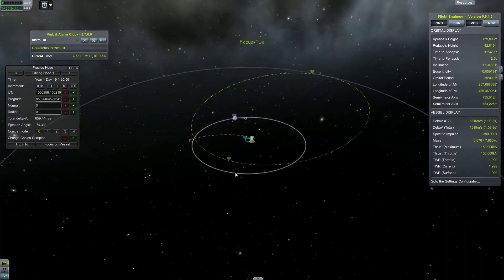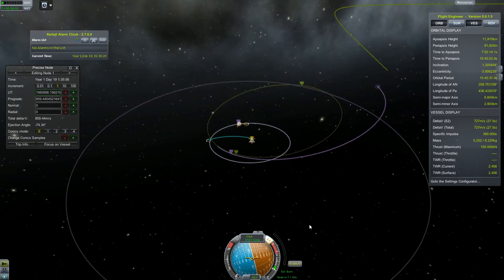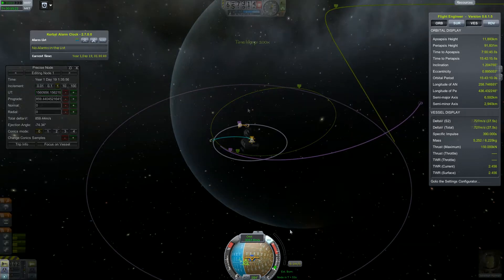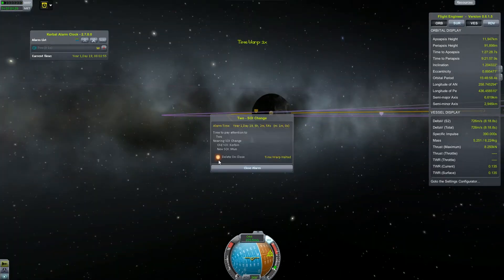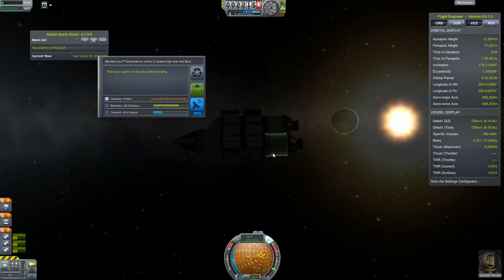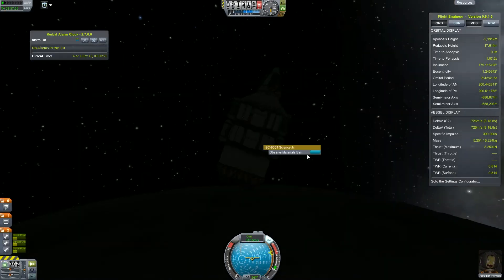Here we are in orbit around Kerbin and we are starting our burn for the Moon, our first stop. It's going to be pretty simple because we don't really need to orbit the Moon — all we have to do is fly by. Here we are doing the science in high Kerbin orbit, approaching the Moon, doing the science in high orbit, and time warping to periapsis to do the lower orbit science.